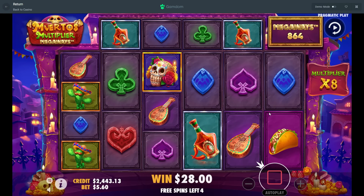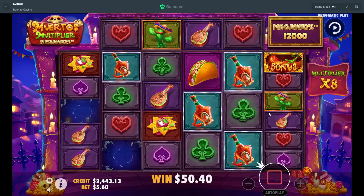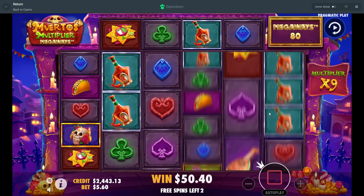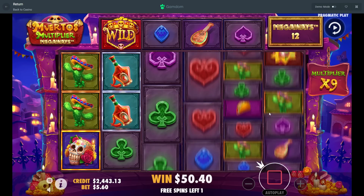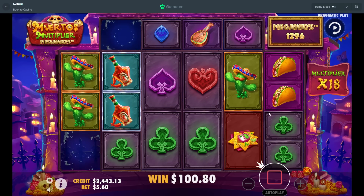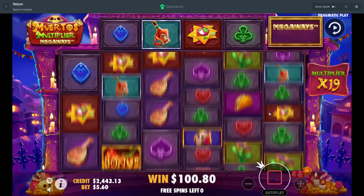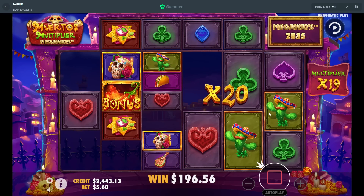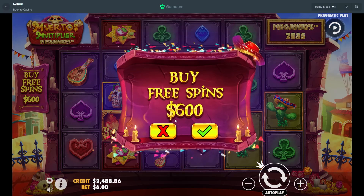Four spins left here — nice, we get the top symbol, green on the front, purple. Wow, this was looking so much better starting out for our first bonus. I don't know what happened, it just completely threw. We have one spin left, and the bottles connect... maybe another bonus symbol? No, it doesn't do it.